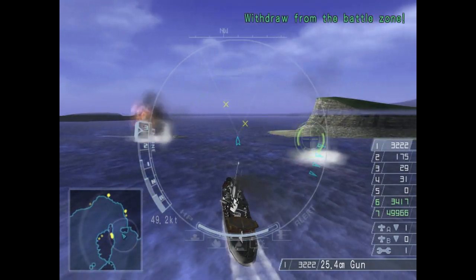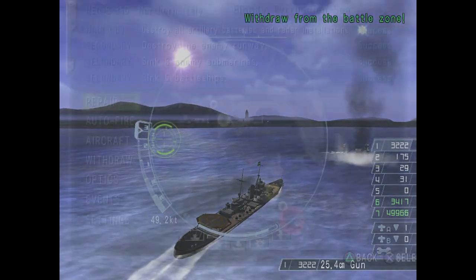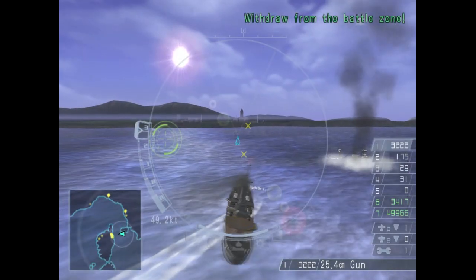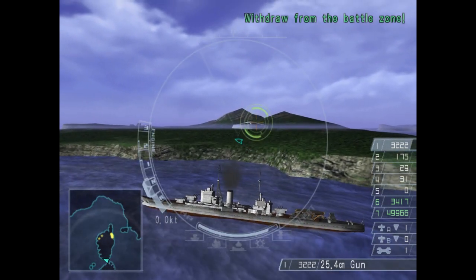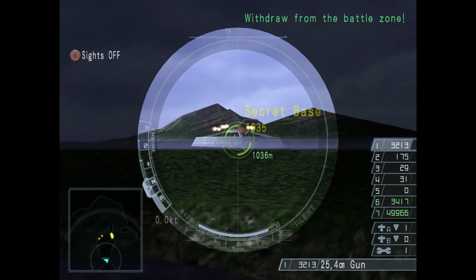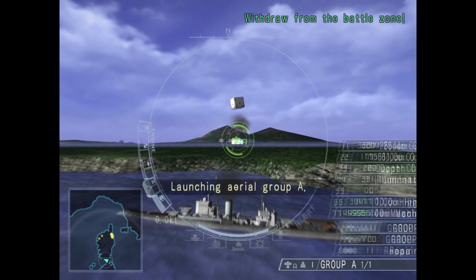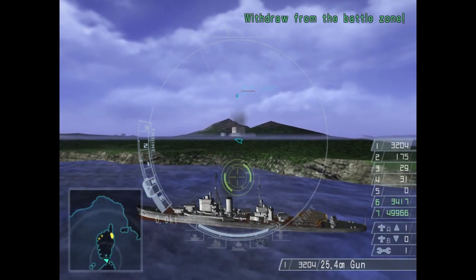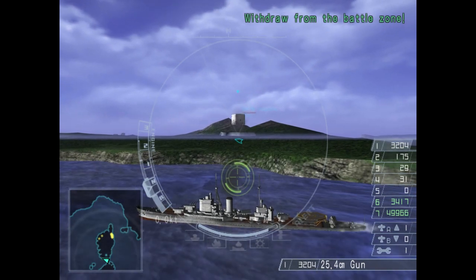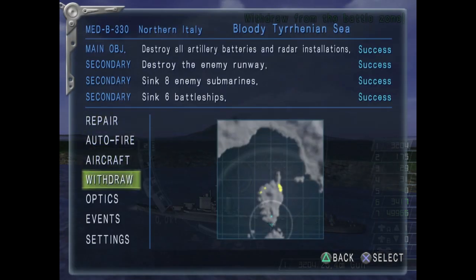That was a terrible performance on my part, I'm sorry. There is one last thing I want to do before withdrawing. We are now at the southern tip of Corsica. There is a secret plant base over here. Let's destroy the building and send out the cargo chopper — go fetch, little fella! Good boy. We can now withdraw from the sector. Let's leave the area.